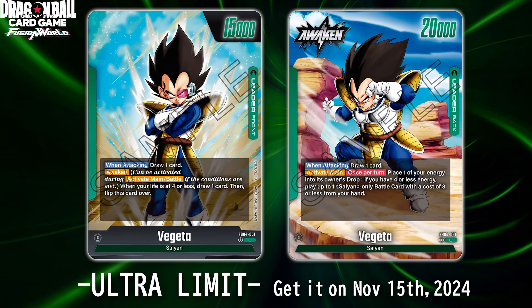One leader I'm not excited about unfortunately is the Saiyan Saga Vegeta. I love Vegeta — my favorite character by far — but this leader feels underwhelming. The front side is what it is. When it awakens it's a 20k leader that draws when attacking, with activate main once per turn: place one of your energies into the drop, and if you have four or less energies you can play up to one Saiyan-only battle card with cost three or less from your hand. Green is about ramping, so losing energy to use this ability feels kind of weird.